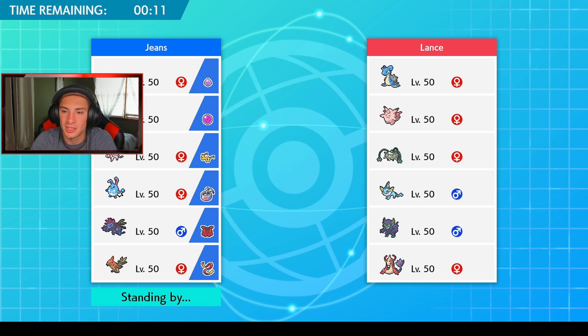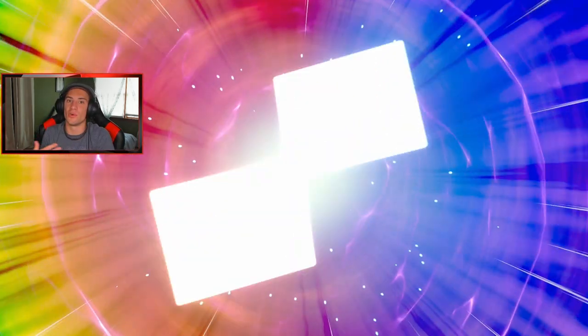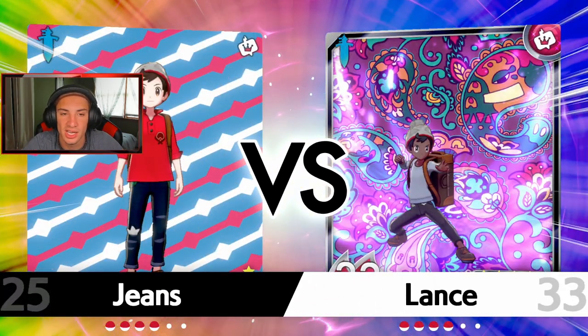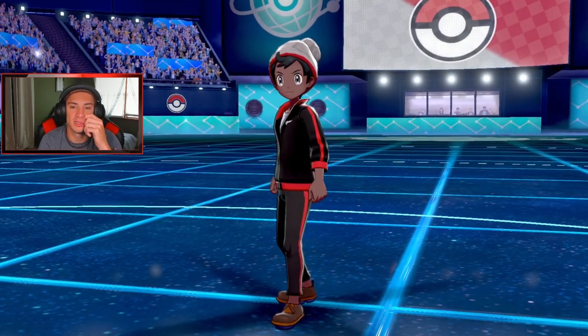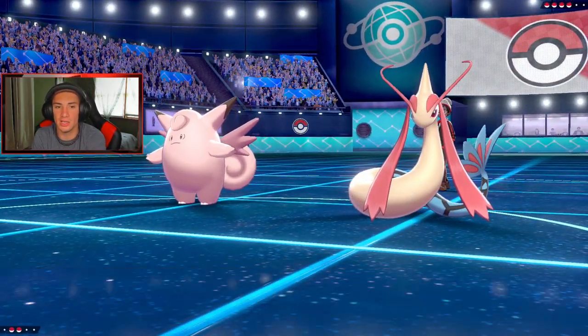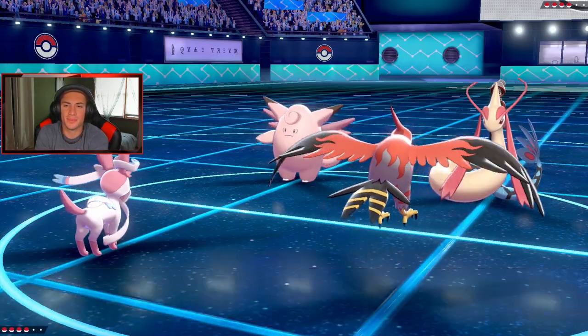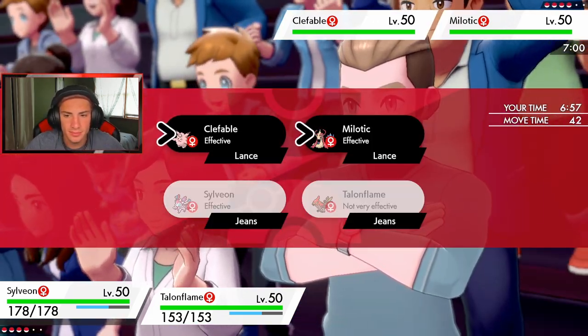I think he's probably going to lead Vaporeon or Milotic — some water typing. We are Sash so I can get off a Tailwind and then roll into Brave Bird or Overheat. He does have Grimmsnarl, but Sylveon counters that. He goes Clefable and Milotic — I'm fine with that. He might try to put me to sleep, but let me go into the Tailwind and Hyper Voice.